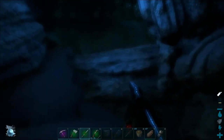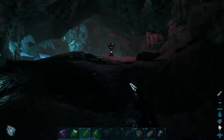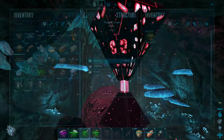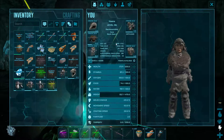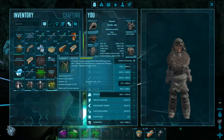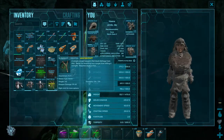Loot crates inside caves look like these poles with reverse pyramids, or like these things — UFO. Holy crap, I got a mastercraft slingshot! Isn't that amazing? So if you want to find loot crates, look for those glowy reverse pyramids in the air.